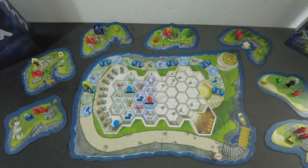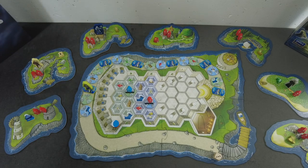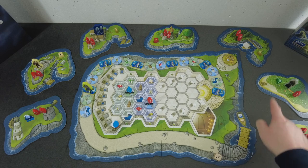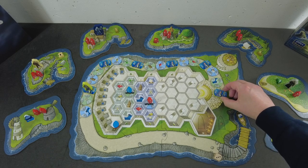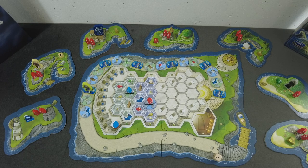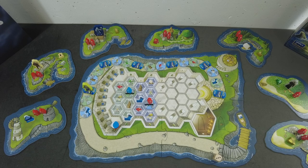Okay, here we are. I'm using the deluxified version of the game and I really like the components. There are these double-layered boards, and the wooden pieces are really adorable to look at. I already did the setup for the AI player, who is the red player in this case. The preparations are pretty much the same as in a normal two-, three-, or four-player game — in this case we are really simulating a two-player game.